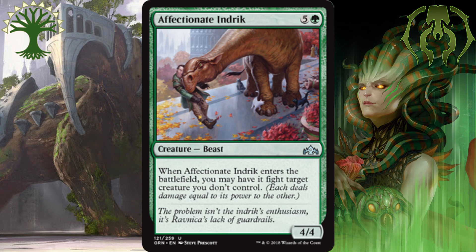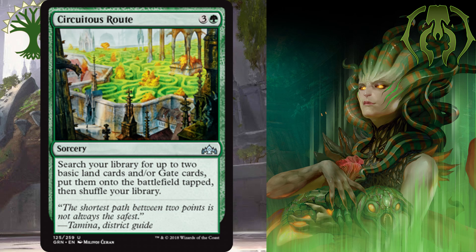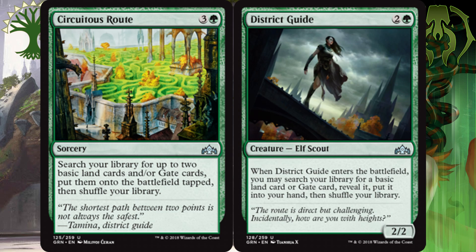Now for the number 1 best green uncommon, I'm actually going to combo it up for 2 cards — we're going to go with Circuitous Route and District Guide. They're both mana fixing, make sure you get the land out you want type cards. Circuitous Route is for 3 and a green. At sorcery speed, you get 2 — yes, 2 — basic land or gates put onto the battlefield tapped. District Guide is for 2 and a green. You get a 2-2 creature that also gets you a basic land or gate into your hand. Both are solid plays, both are really going to be strong in limited, and that's why I put them collectively as the best green uncommons.